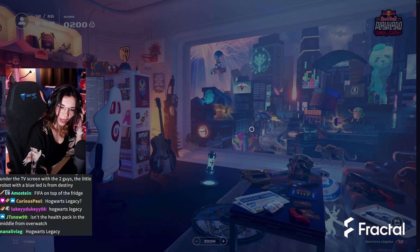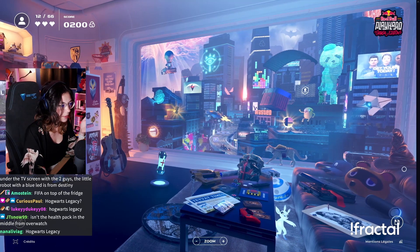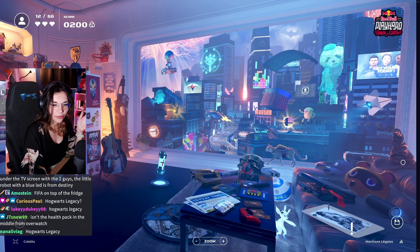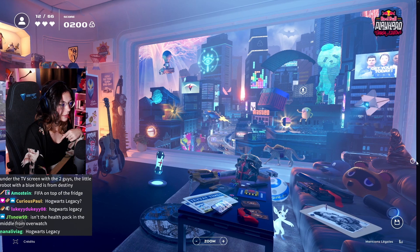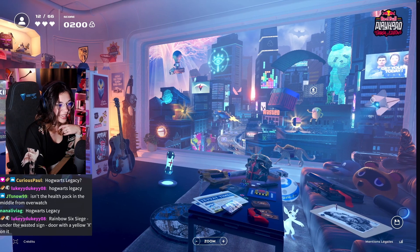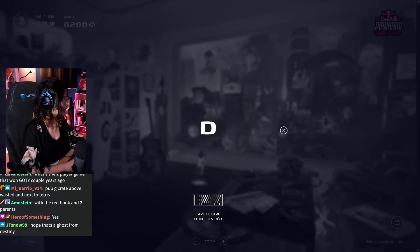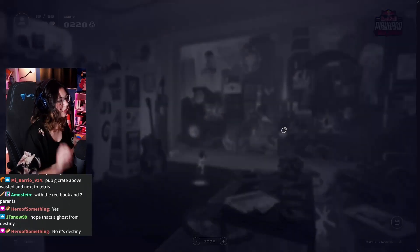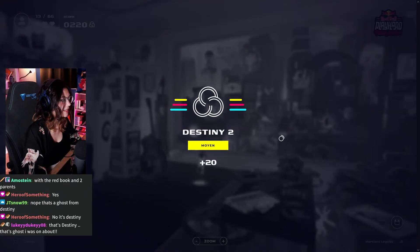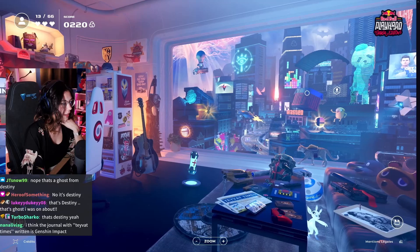Far right on the TV screen — the two guys. The little robot with the blue lead is from Destiny. Far right, right under the TV screen with the two guys. Is this Destiny? — Portal? No, that's the Ghost from Destiny. Okay, Destiny then. I haven't played Portal in a long time. Destiny 2, okay. Good catch! PUBG crate — this one.